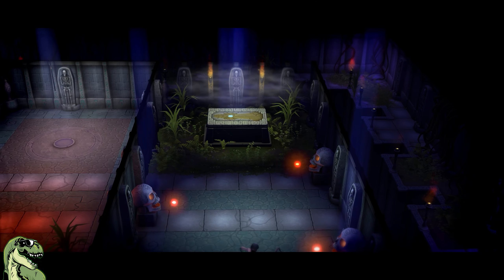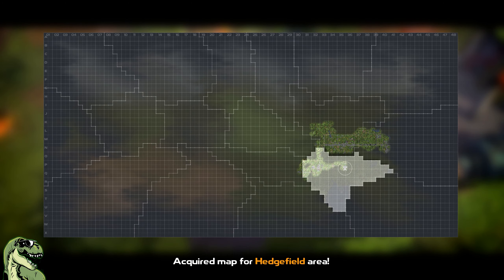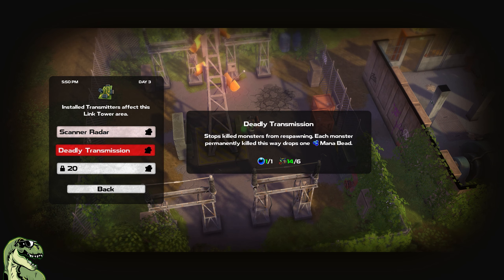There are tombs you can explore — these are awesome, they've got little puzzles in them. There are signal towers all over the map that you can link together to use as a fast travel system, or you can outfit them with transmitters that'll let you permanently kill all the enemies, dropping mana bead things that you use for other upgrades.